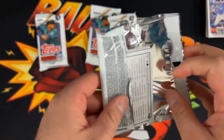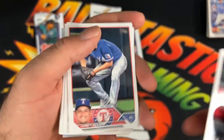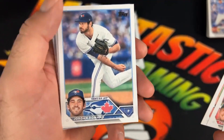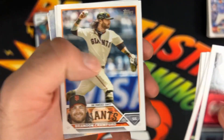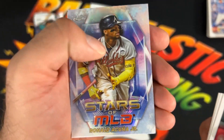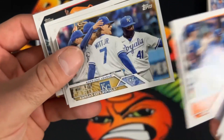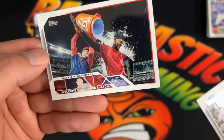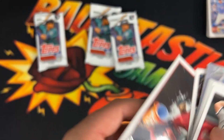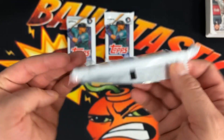Now we are at pack number four for the halfway point. These cards are all over the place — Corey Seager, Tristan McKenzie, Jordan Romano, Nick Pareto. Some other players I haven't heard of. All-Stars: Ronald Acuna Jr. Did we get two? Javier Baez. The Mets, the Royals, AL RBI leaders — oh, that's cool. And that thicker pack must have the promo card in there, because it definitely feels that way.